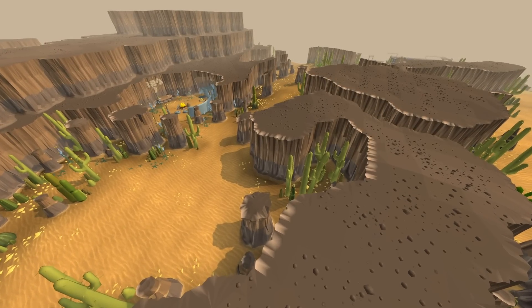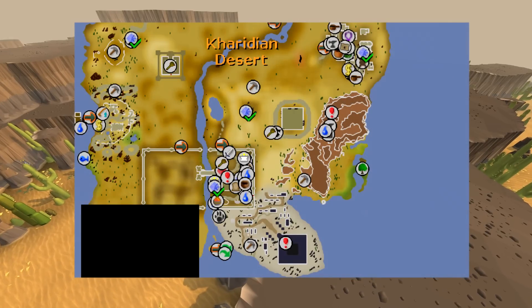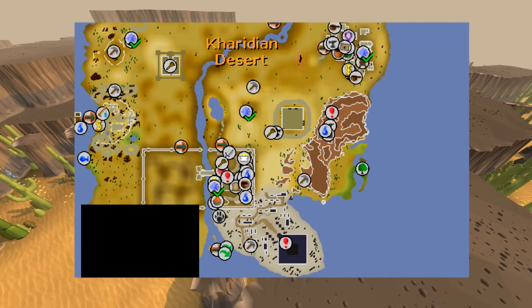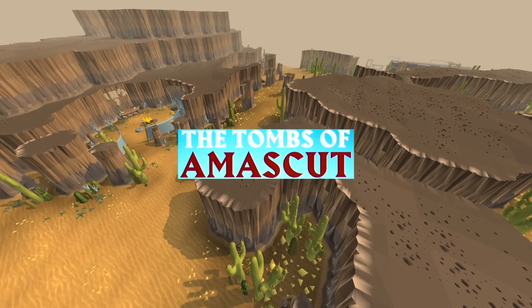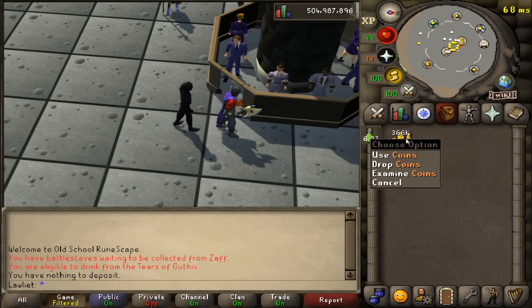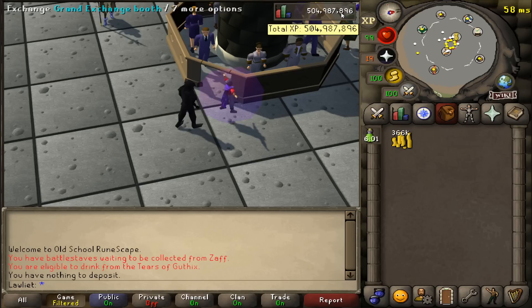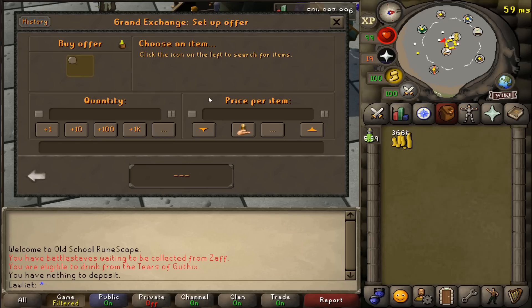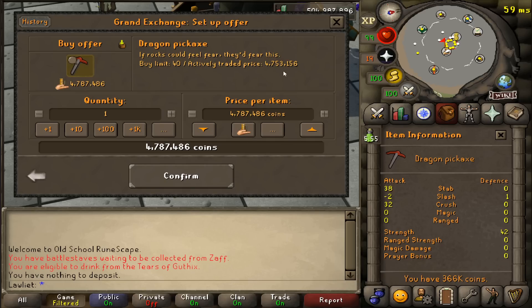This quest is a pretty important one. It adds an expansion to the desert area and acts as a prerequisite or introduction to the new raids that will be added soon. As you can see, we have a nice cash tag right here — 366k from all of the hard work we've been doing over this series.